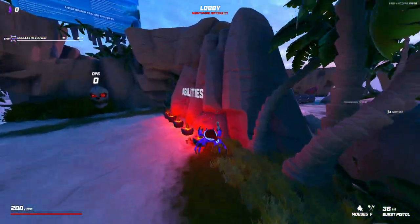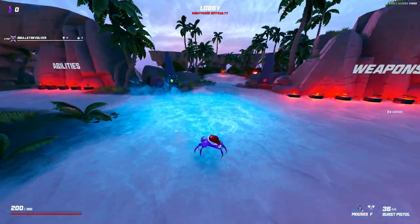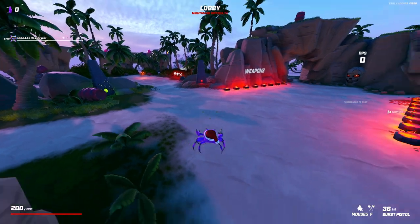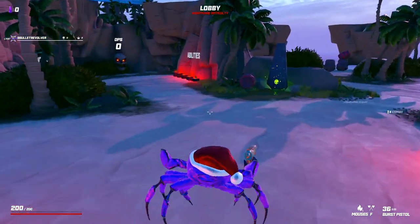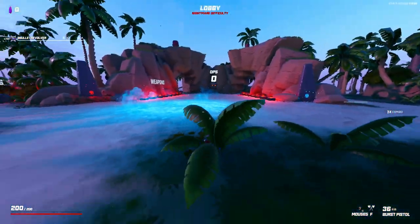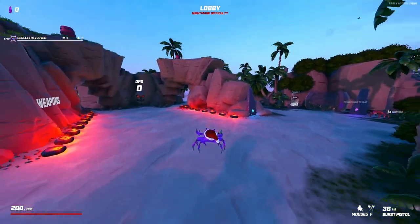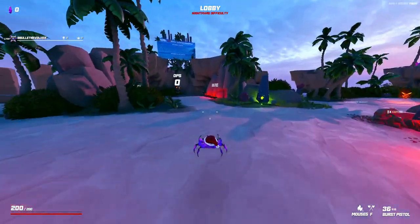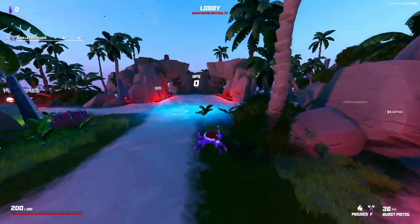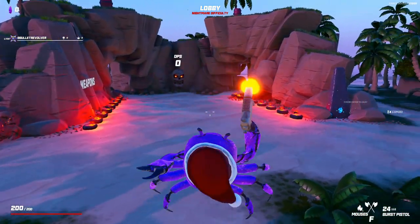For my ability, I'm going to go with ice blast for some variety. Ice blast is pretty good for damage and works well with the burst pistol by giving me targets to lock down and get bursts on. It's a little weaker for crowd control than the black hole since enemies tend to slide around when frozen, but it's mostly for variety. For my weapon, I'm going to go with the dagger — normally I'd prefer the hammer, but again, just for a bit of variety.